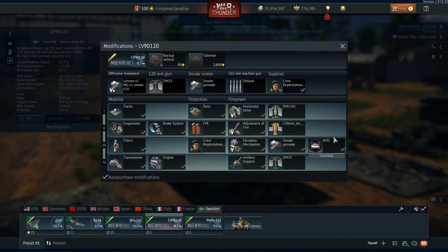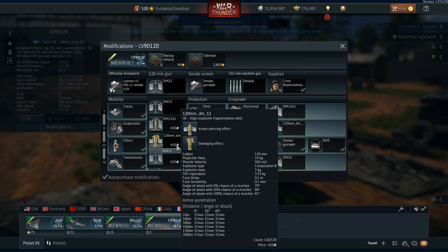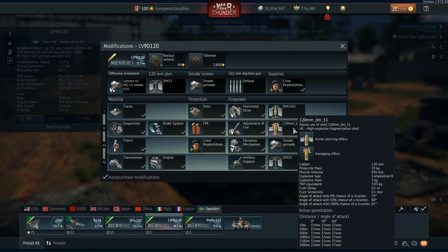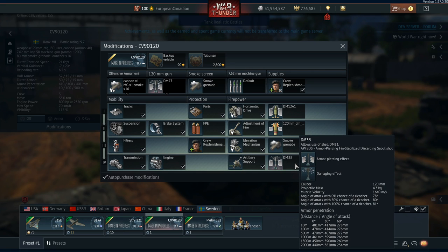Looking at the modifications: the gun has a stock DM-23 round, then a HEAT-FS round with 480mm of pen, then an HE round, and also a DM-33 round. Interestingly, the HE round is just a random rank 2 unlock — possibly meant to be a HEDF or something else. It also has smoke grenades and thermals, which are a necessity for this style of vehicle at this battle rating, plus DM-33 to cap it all off.